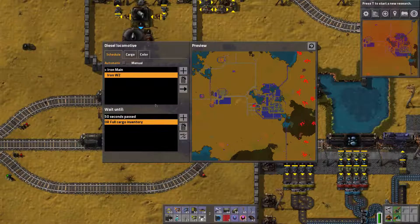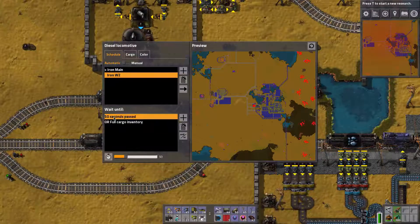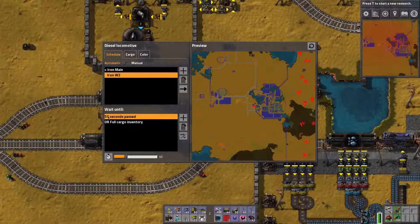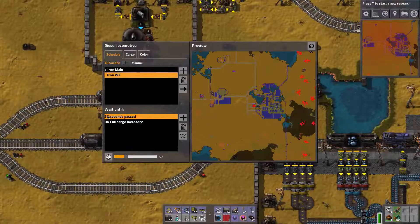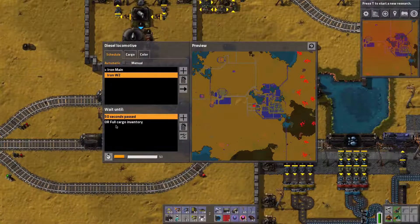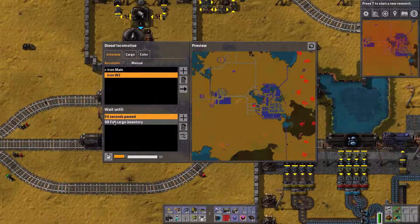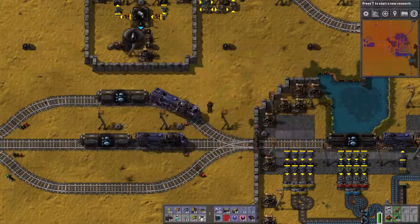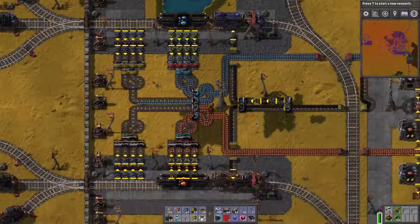Why have I set it up this way? This way I'm sure that my smelting area never runs out of ore, because after 50 seconds, even if it's not full, it shall head back to the main station and deliver that ore. But also I don't want it to wait there longer if it's already full, so as soon as it's full it shall head out to the smelting area, which is over here.